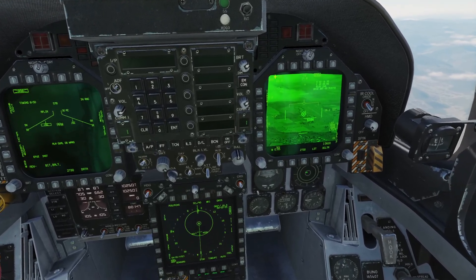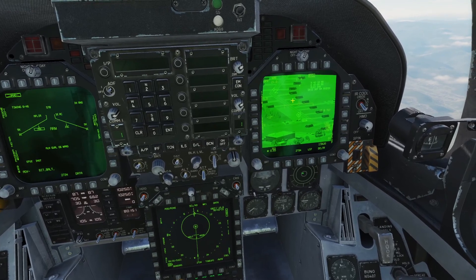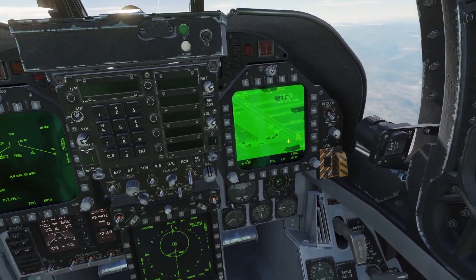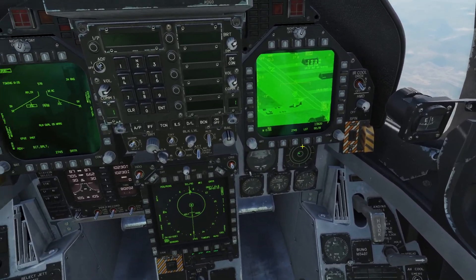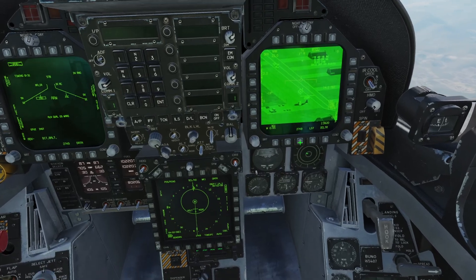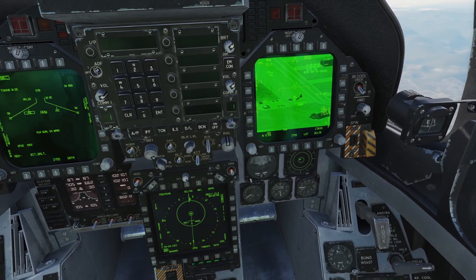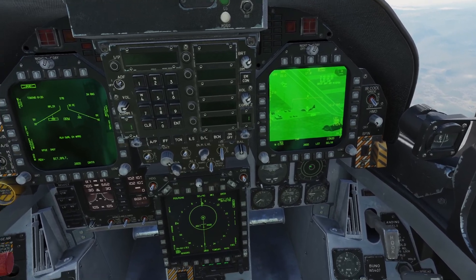I'm going to zoom in — first zoom level, second zoom level — and I can see the airplane. I'll zoom in further and slew the AT FLIR slowly to the airplane. As you can see, I've placed the AT FLIR crosshair over the airplane, and I'm going to click designate.